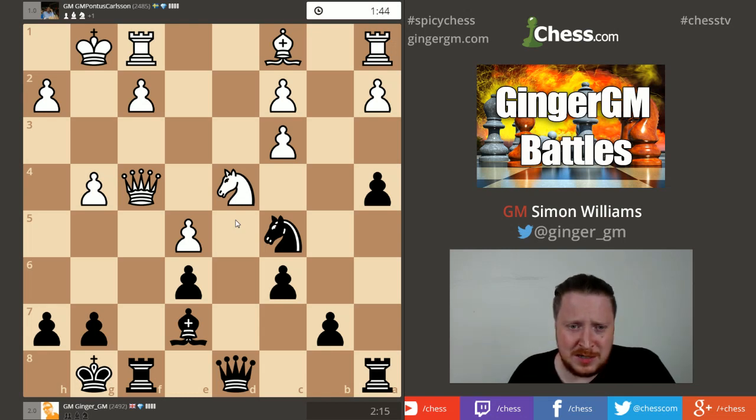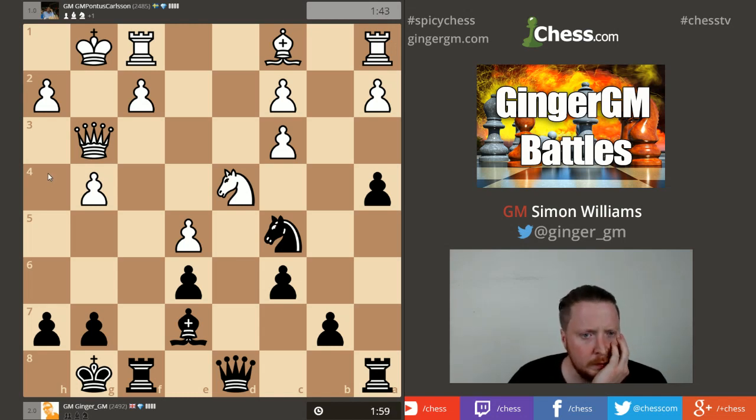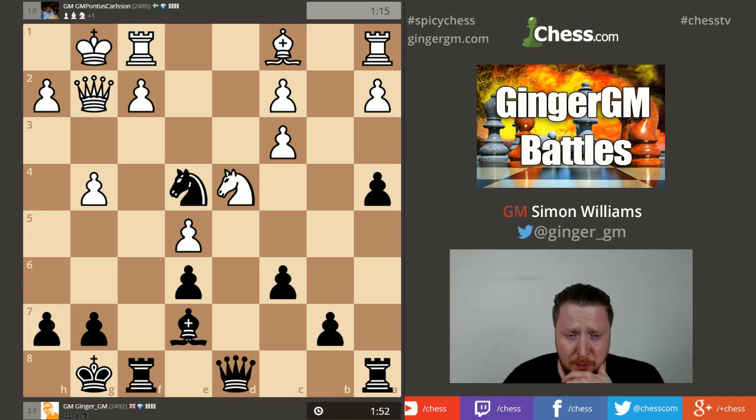I think this is pretty good compensation — my development is good and I've got the e6 square. I'll take with my pawn on e6, opening up the rook — that's a more aggressive move and my rook can join in the action. I've got knight here, I like my queen coming into the central square. I totally missed that he could play knight takes pawn — I didn't see it at all. But his king is still weak because of the g-pawn.